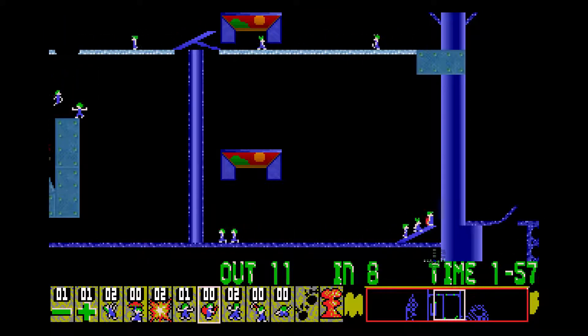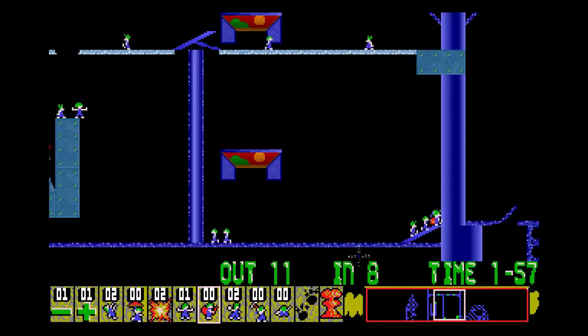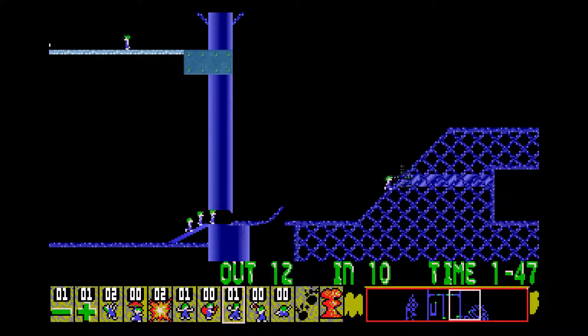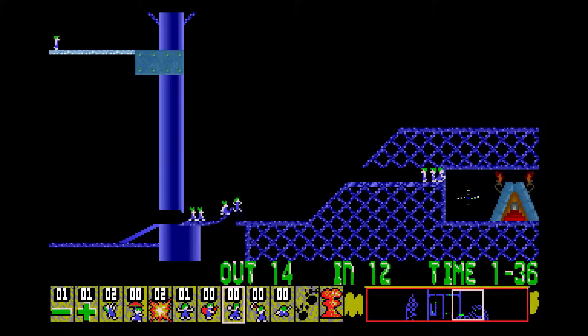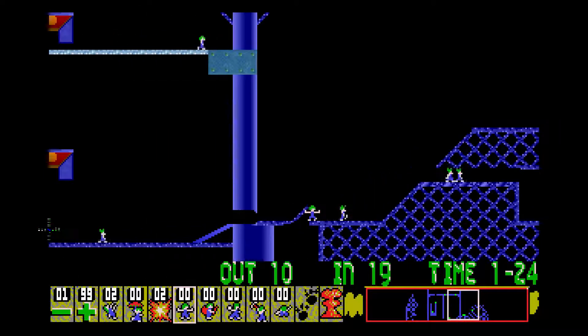We'll get back to solving this group now, which will require the builder to be placed a bit better than I did that first time. With a bit of luck I should not need the blocker - nope, I'm going to need the blocker. Is that going to... nope, that works out well.